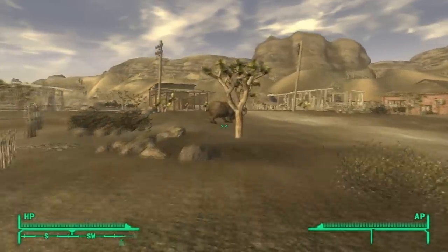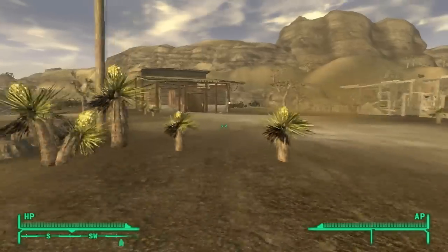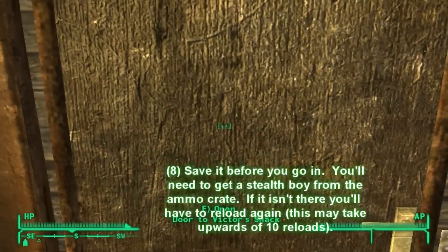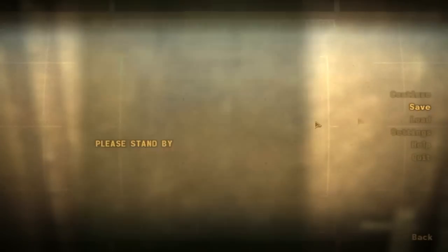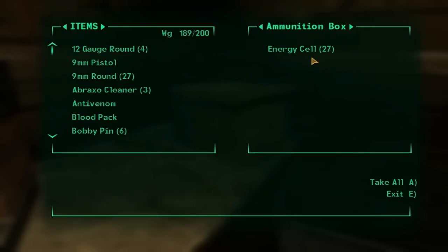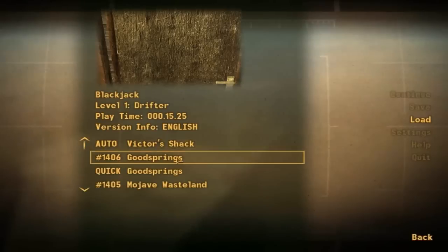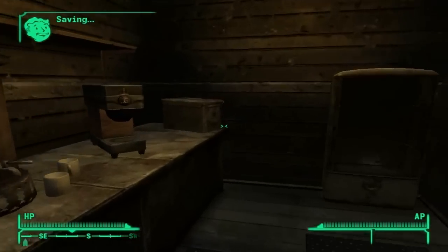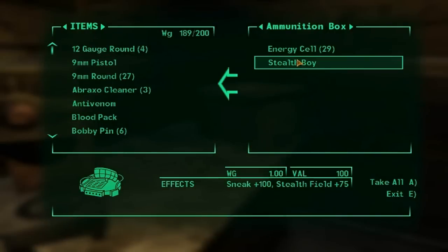You might want to pick up some armor at the Goodsprings store if you looted Doc Mitchell's house. Save before you go in, because you won't get it very often, but there is a Stealth Boy inside the ammunition crate inside Victor's Shack. My first time it didn't have it, so I just reloaded from outside the shack and then I got it. It's about a 10% chance, so you could have to load upwards of 10 times.